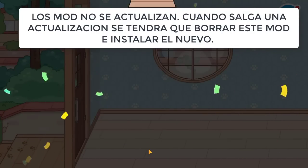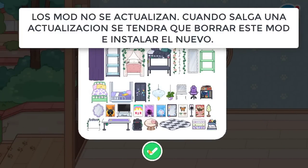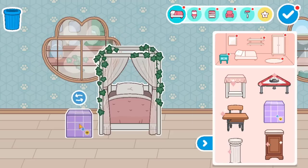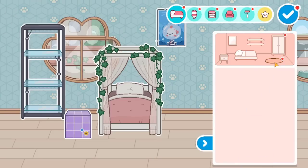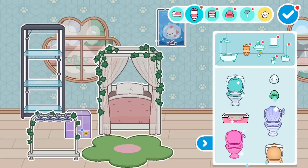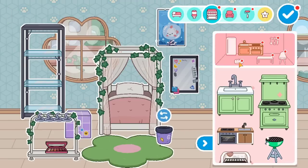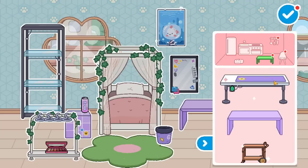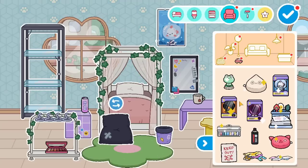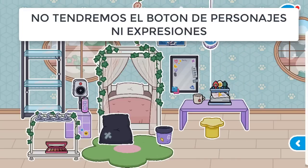Igual recién acaba de salir, tenemos todo un mes para disfrutarlo. Vamos a poder darle largo y tendido con esto, que vamos a disfrutarlo muchísimo. Acá podemos ver que ya tenemos el nuevo paquete — el paquete de las habitaciones. Podemos ver que está todo. Recuerden que van a tener esos puntitos rojos; para que desaparezcan, tienen que ir tocando. Y de esa manera se van a ir yendo.